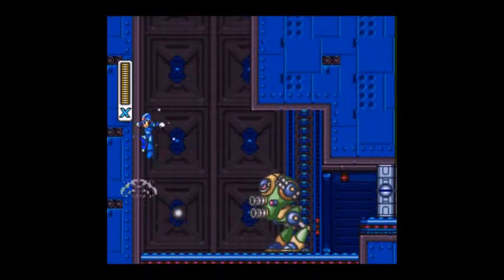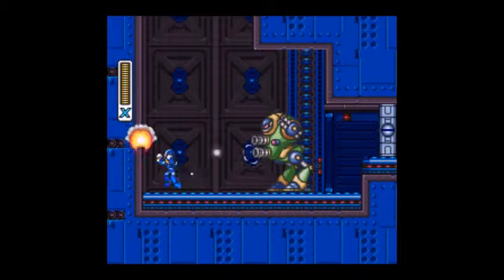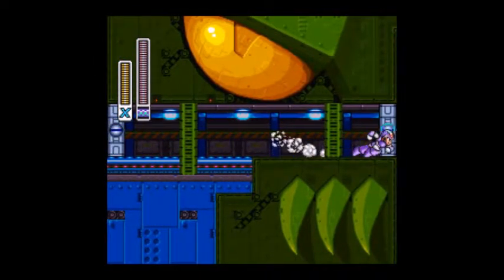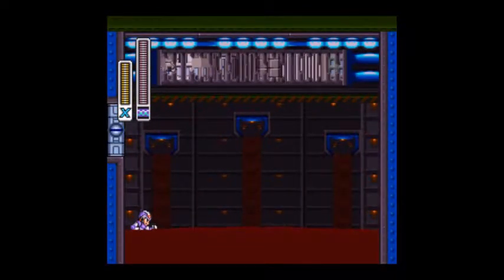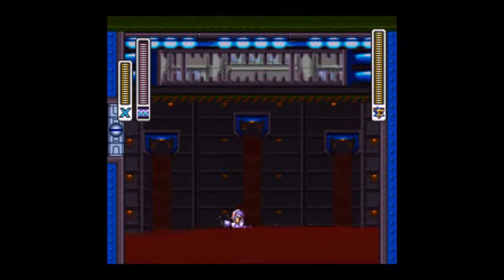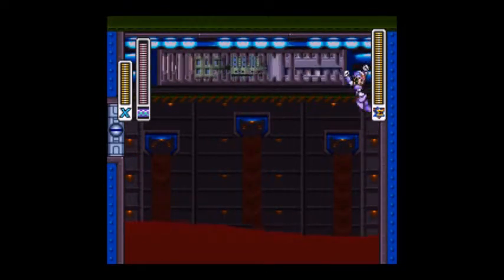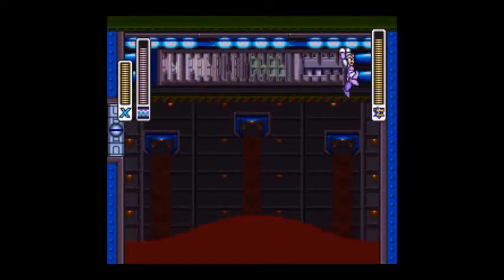And then there's one of these things that killed Green Biker Dude. Let's beat it up, shoot it. Those things actually take quite a bit of health. That is not creepy at all for a boss door. Anyway, here we are. There's Wheel Gator himself. And his weakness, like I said, is the strike chain, which is Wire Sponge's weapon. I'm just gonna assume that's oil on the floor, because this is a kid-friendly game.